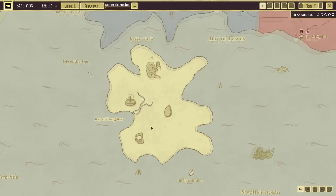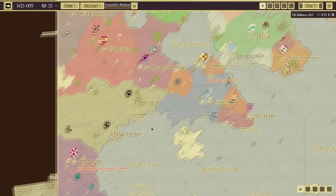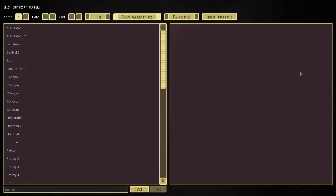Greetings all you lovely inhabitants of Egg Island, and welcome back to Airships Conquer the Skies with me Lathrix. Welcome to the second episode of this playthrough, where today we're going to be testing out the ever-beautiful Imperial Cannon.